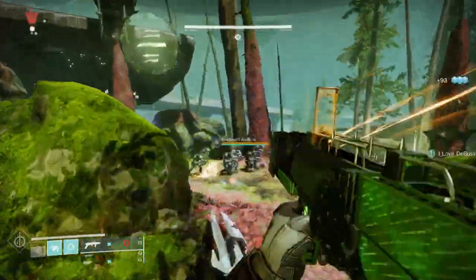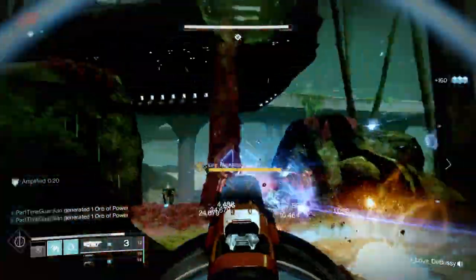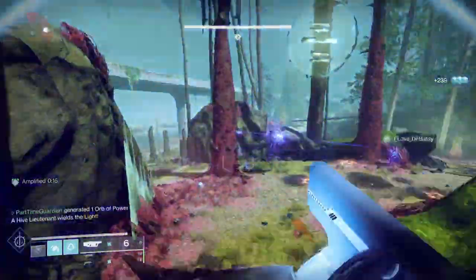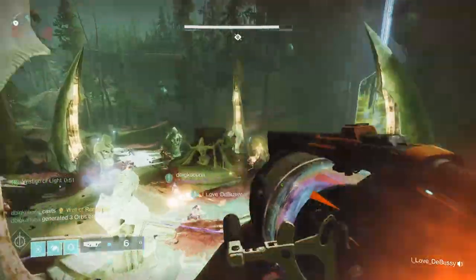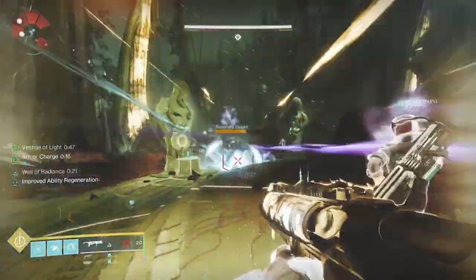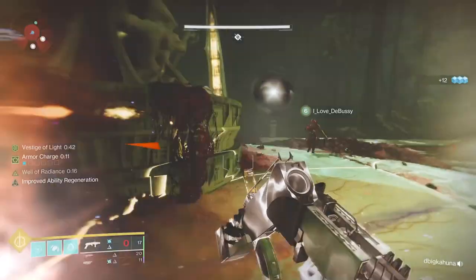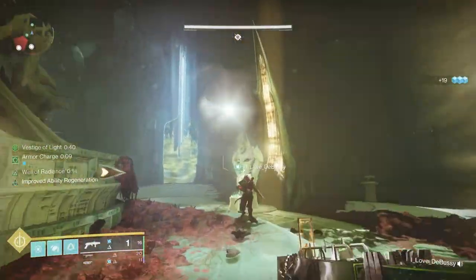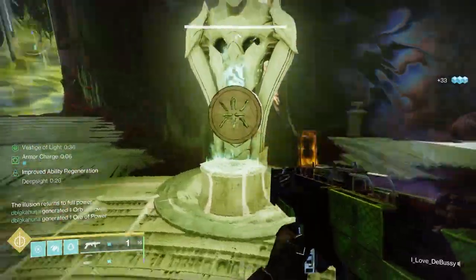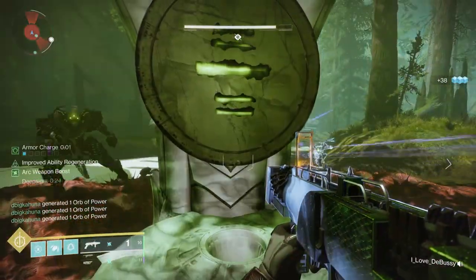Kill that Lucent Hive and finish it off, and then you'll have a buff with a minute and 20 seconds to get back to where you started — the Hive ritual. Get back there while everyone else is doing add clear. In order to tell which location to put your buff into, make sure you get the Deep Sight Resonant at the main area. That will let you see the symbols, and then you'll know which one to dunk into.